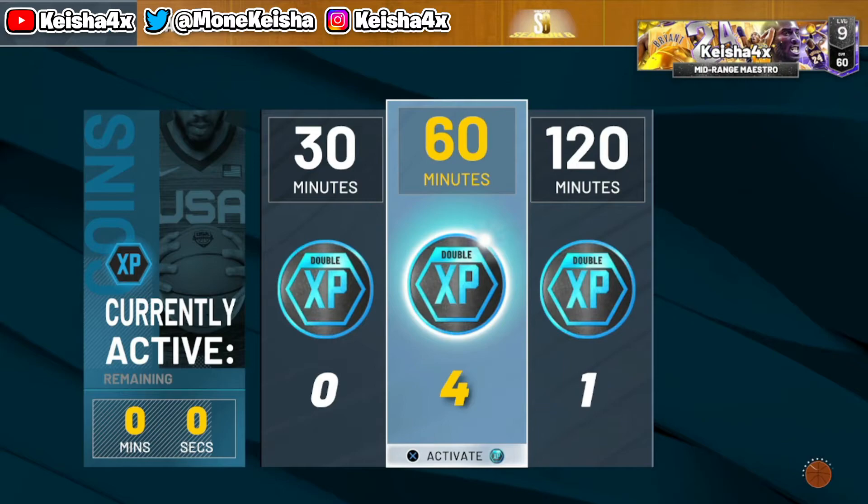I got XP tokens, bro. Make sure you guys continue to do the XP token glitch. Create another 60 overall build, head to the park with a friend so it can be faster, and then just go crazy.